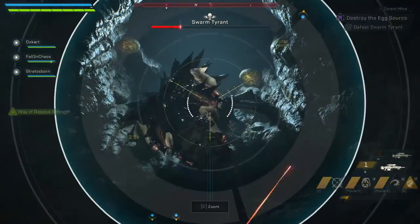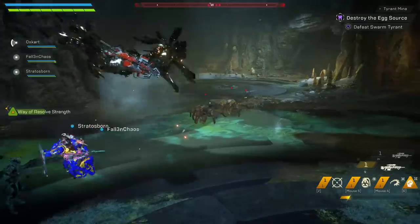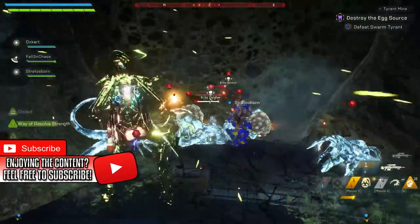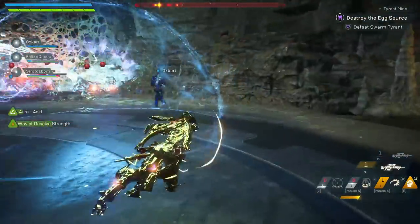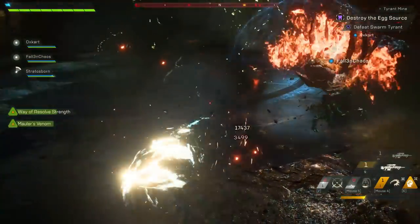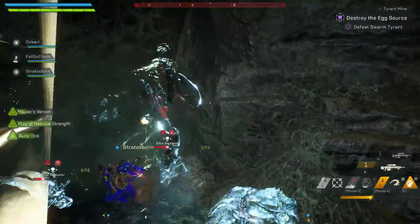That's pretty much it for my double Truth of Tarsis build for the Interceptor. If you found this guide helpful, let me know in the comments below. Let me know if you want to see more build guides and how you want them structured — do you want less explanation and just gameplay examples, or the full breakdown followed by gameplay? I'd really appreciate that feedback because I want my build videos to be the best in all of Anthem. See you guys in the next one — please drop the video a like.